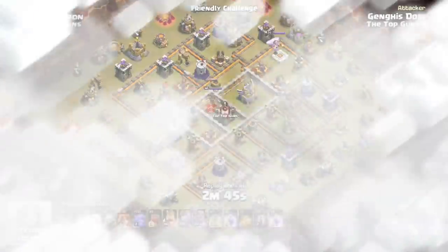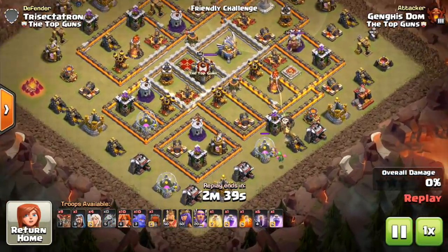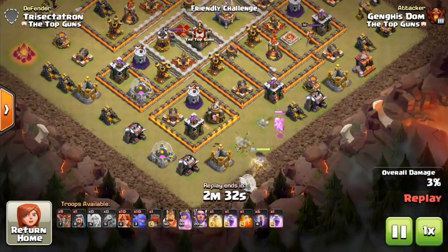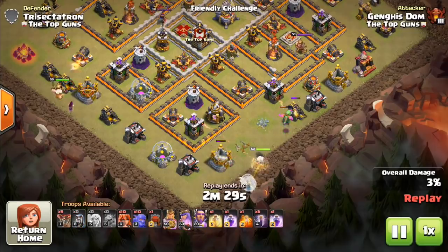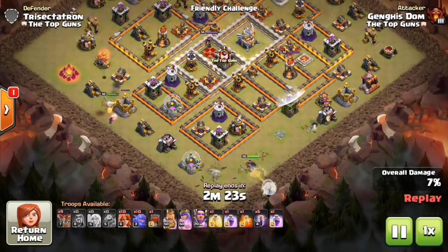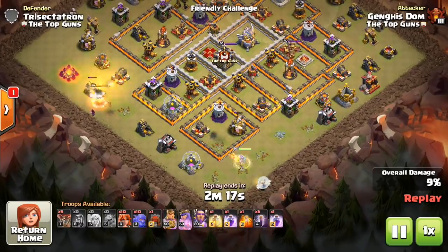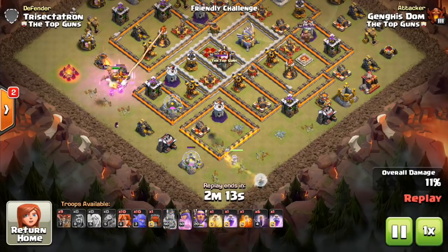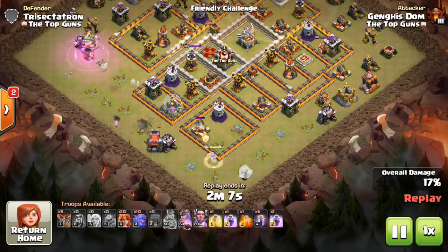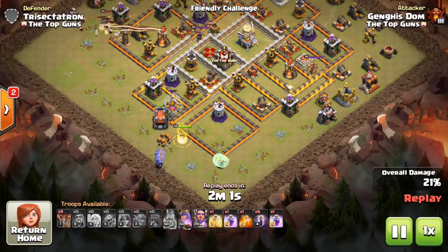Here we are with the attack. This time bringing two rages — this is the more typical spell composition I'd recommend. The heal spell is nice because as everything's rushing in at Town Hall 11, there's so much damage — CC troops, the eagle, infernos, queen, plus all the regular defenses: expos, wizard towers. The healers are not going to be able to do the job properly alone, especially if they're still on the queen for a few moments, so the heal spell is nice for the initial push. Then use the warden's ability a little later as the troops spread out, since the warden has a much wider range than the heal spell.